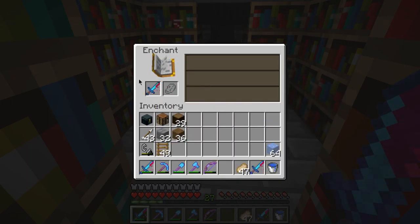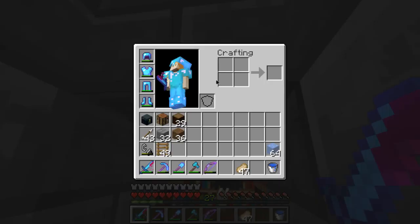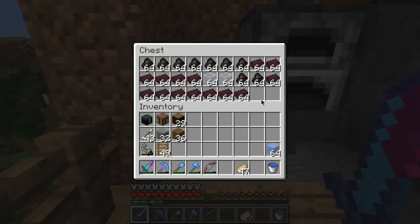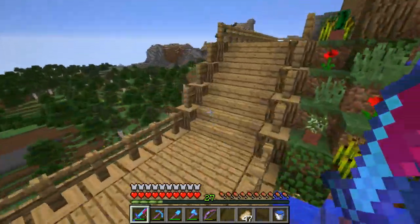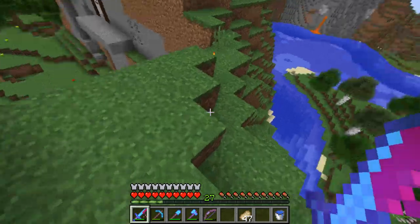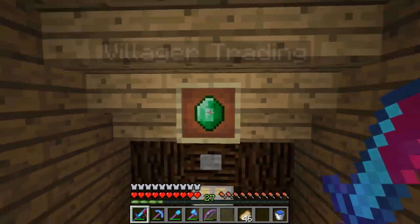I'm going to enchant these two swords — the enchants are really bad, worse than expected. I've already got a stack of ice. Over here I've done a bunch more stuff — I now have 10 stacks of coal or charcoal, and like 13 or more stacks of nether brick that's for working on the nether hub.